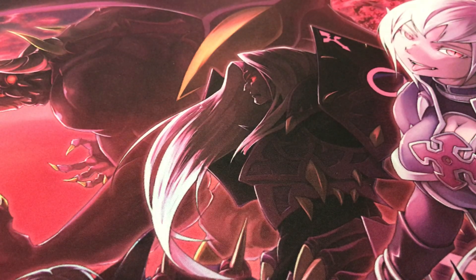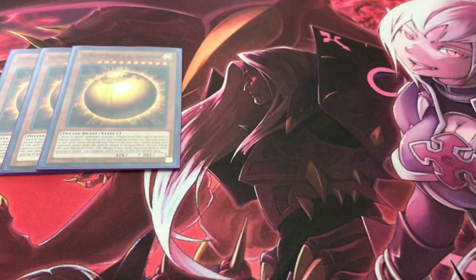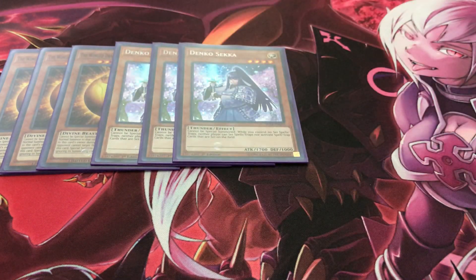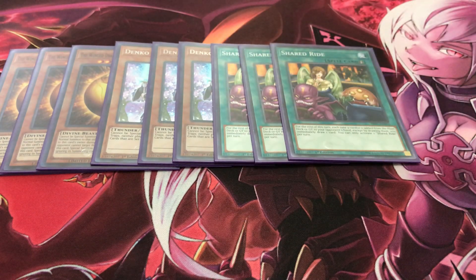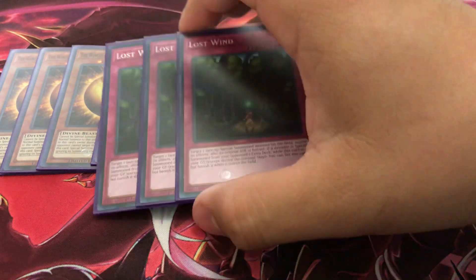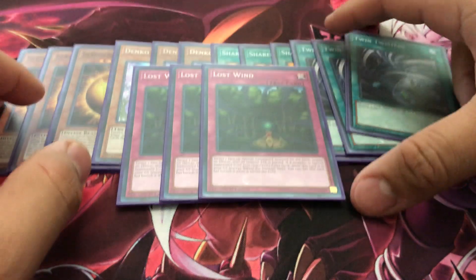The side deck is pretty self-explanatory. Three copies of Winged Dragon of Ra Sphere Mode — I think this card is really good this format; you can always run Borrelsword instead but I like this one a bit more. Three Denko Sekka for backrow-heavy strategies, and it's also searchable — Thunder Dragon Fusion lets you banish it and search out a Thunder Monster. Three Shared Ride for decks that are crazy with recursion — Shaddolls and Salamangreat are those types of decks, and Spiral sometimes too. Triple Twin Twisters, and if I'm forced to go first, three copies of Lost Wind.